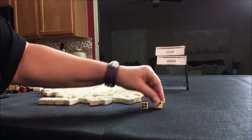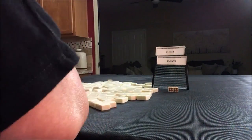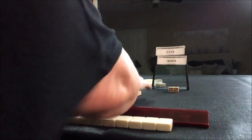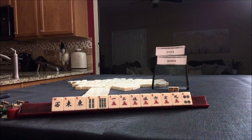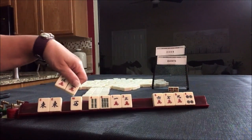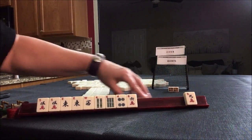I rolled an 8, so we are non-dealer. We'll get 13 tiles and I'll create a mock Charleston with no jokers. Okay, let's see. We have evens or a quint — we have no jokers. We do have a pair east, pair fives, 2-4-6-8. Let's pass these three and see what we can force.